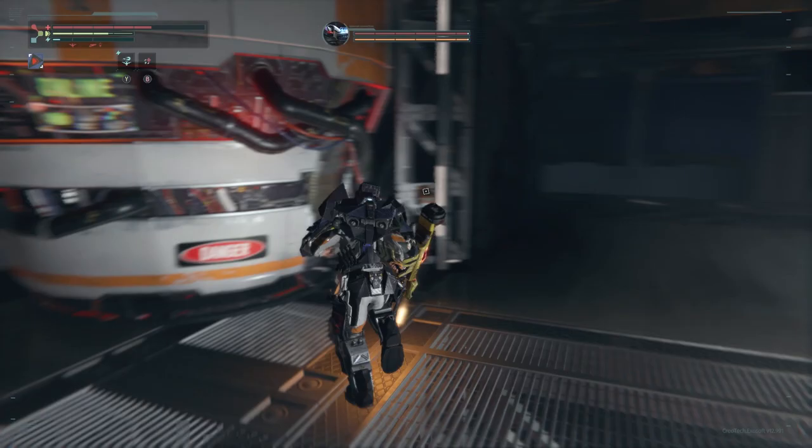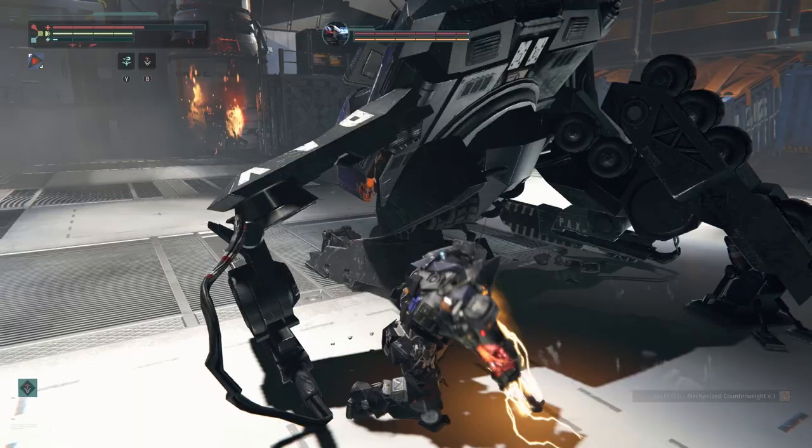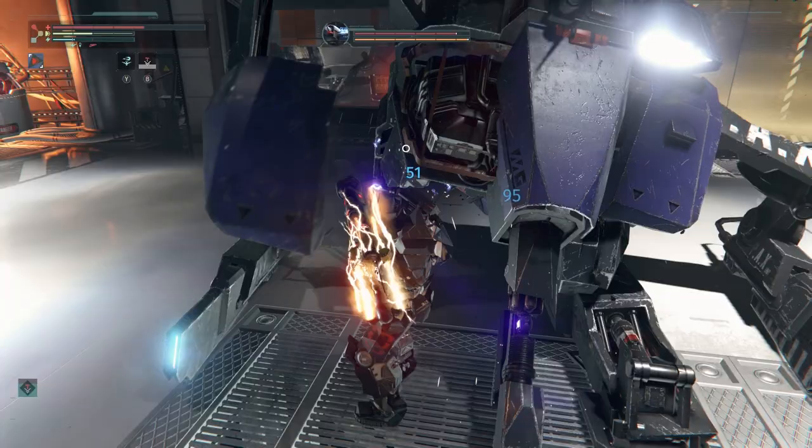Once both silos are destroyed, proceed with killing PAX — knock off the leg armor and hit the standing leg while the other is raised to bring him crumbling down. Whale on the head for a bit and he'll go down quickly, especially with a volatile Spectre upgraded to Mark III.